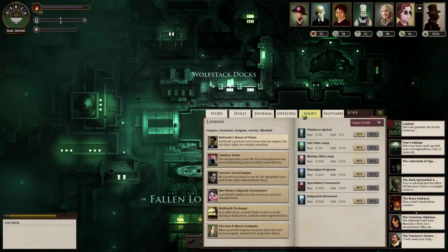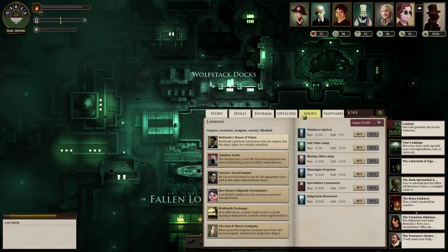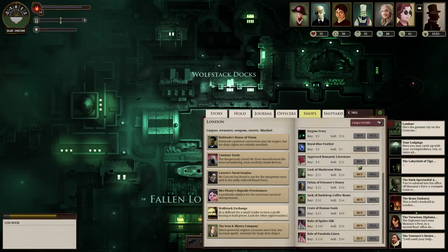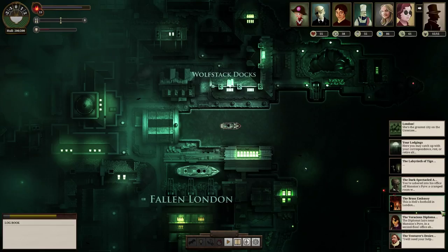I've got plenty of fuel, at least until I get down to the Iron Republic where I can buy fuel even cheaper. I think everything else I'm going to buy is just the candles and the honey. I need three Foxfire Candles and Prisoner's Honey. How much room do I have? Six spots? Let's get six. And we're off. I turned in all my portal ports and everything, I don't have any wounds, I read the morning paper at my lodgings. Yeah, we're good.